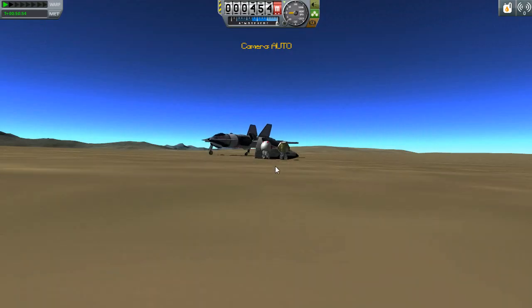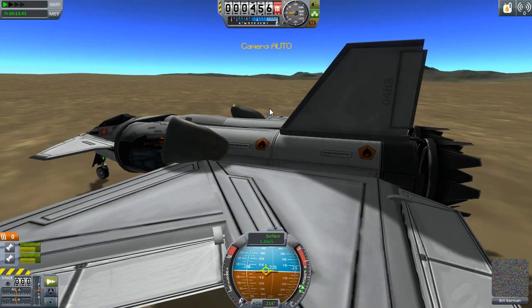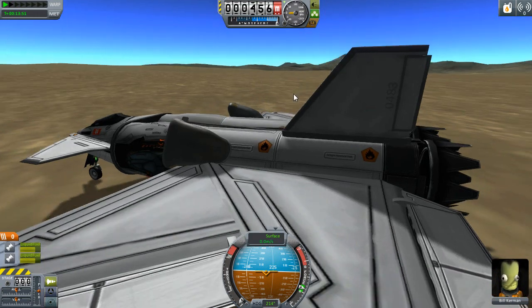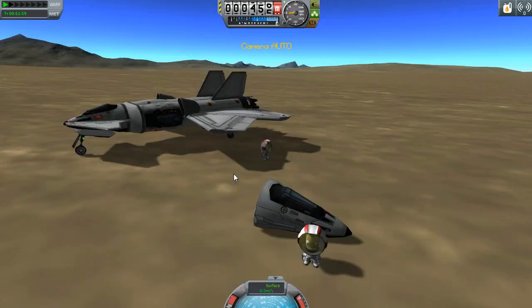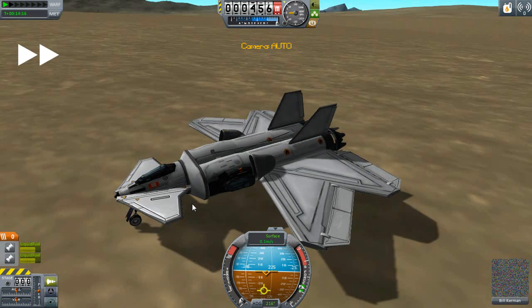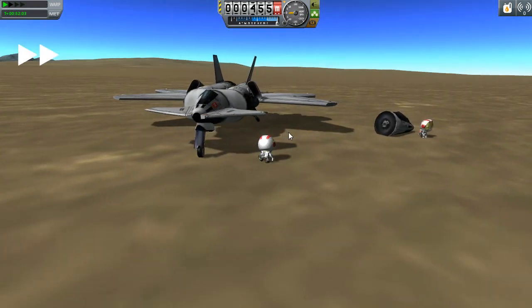Let me switch over to these guys and get them inside the aircraft so we can take off. No no — aircraft, stop, stop, brake! How do I permanently brake? I'm going to have to do this with them rolling around a bit. Get inside, get inside — not working, not working. Oh, I just ran over whoever that was, I think it was Jeb. I need sticky brakes on this thing — I have no idea how to do that.